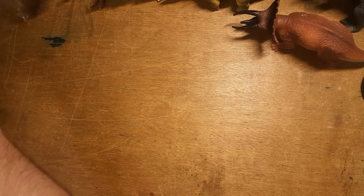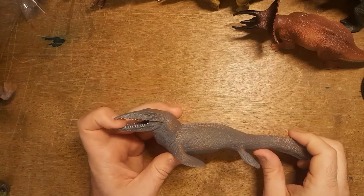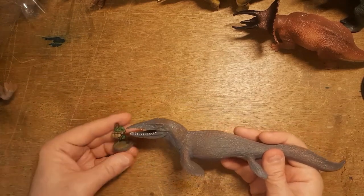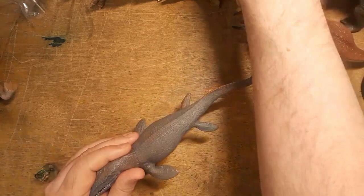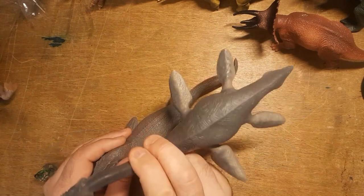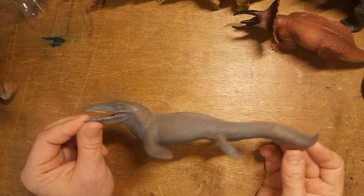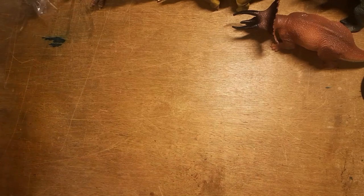Keeping in with the nautical theme, we have a Pliosaurus — a big dinosaur whale-type thing that looks like it could swallow Hugo whole. I should point out this is technically a Dactylosaurus according to the set, but I'll be using it as a Plesiosaurus. It's another creature we can encounter on the ship or in the waters — perfect.